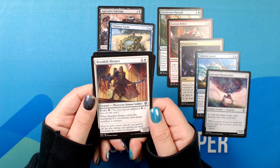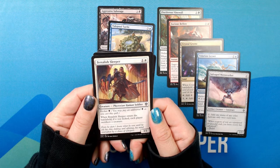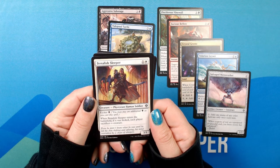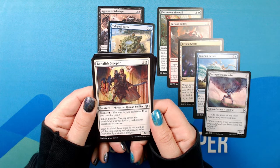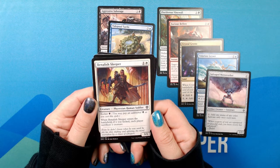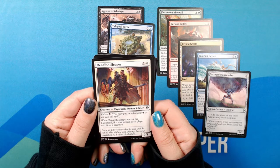Benelish Sleeper. Demon soldier, common. Kicker: black. When Benelish Sleeper enters the battlefield, if it was kicked, each player sacrifices a creature. Even he didn't know what he was until he felt his skin shifting and splitting, his mind overtaken by a chaos of whispers.